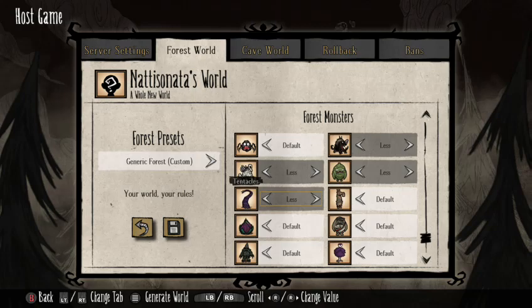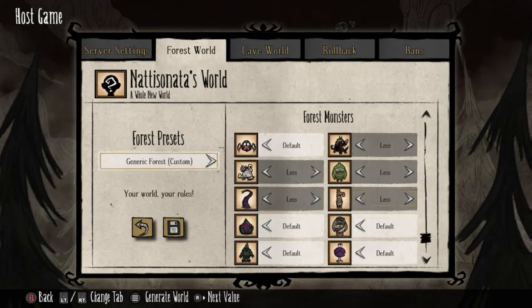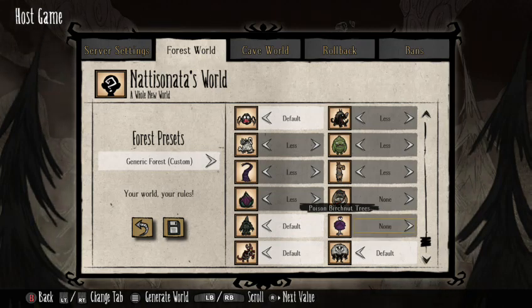Tentacles: Less, because people don't listen when you say don't walk on the bubbles in the swampland or you'll get attacked. Clockworks: Less, because people won't stay away from the robots. They hurt real bad and have much higher HP than in Don't Starve — in Don't Starve their HP is 200, but in Don't Starve Together clockwork horsemen have 500 HP. MacTusk camps: turn that off. Lure plants: Less.